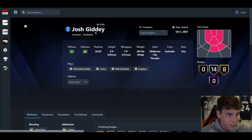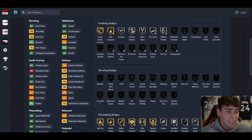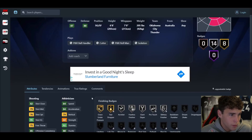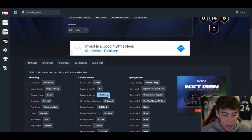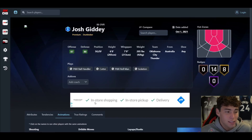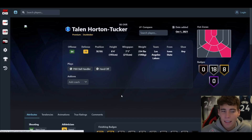Next up, Josh Giddy — sapphire shooting guard and small forward at six-eight with a seven-foot wingspan. He's got a 76 three-ball, 84 speed acceleration, 80 driving dunk, 79 lateral quickness. He's a decent playmaker but doesn't come with quick first step, though it can be applied. No shooting badges — it'll come down to his release, which is the Jason Kidd release on quick, making him struggle a little. I'm not a massive fan due to the low three-ball and weak defense.